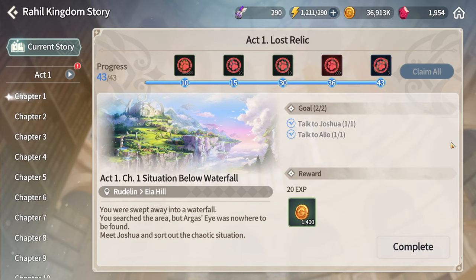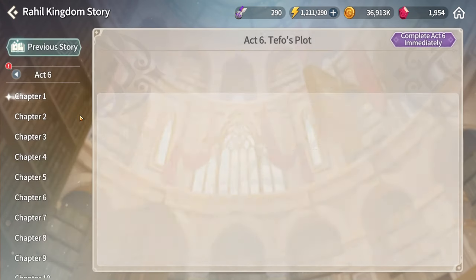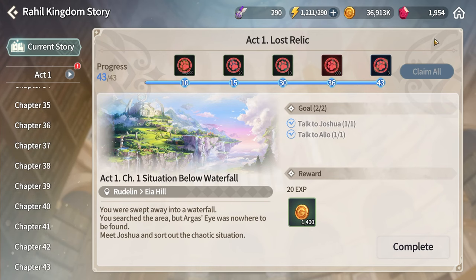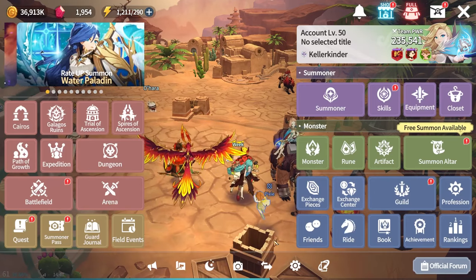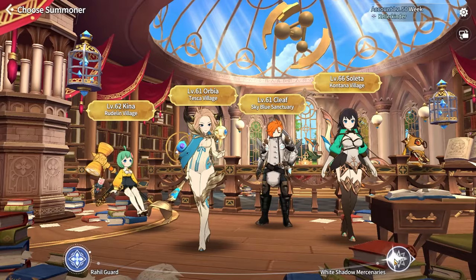To start, select one of the three summoners: Cliff, Orbia, or Kina — do not select Soleda yet. Complete the entire Act 1 manually; do not use the skip button, as it's a waste. The quests are easy and will take about an hour. Once Act 1 is done, go to the menu and switch to Heath, the assassin summoner.